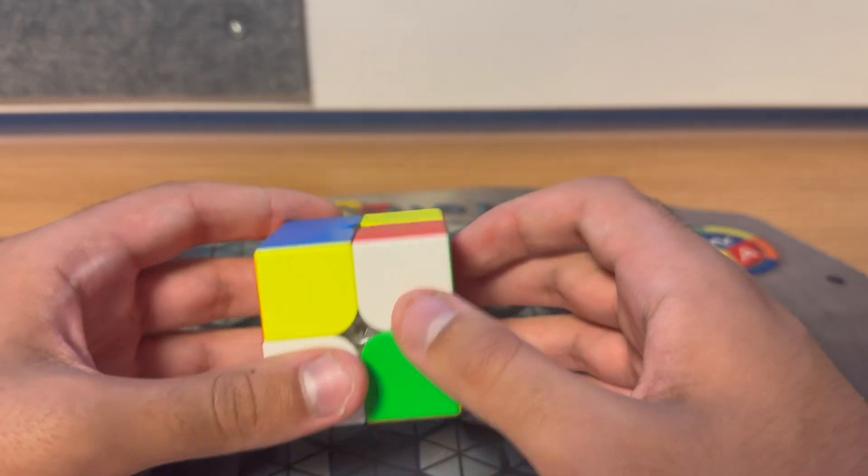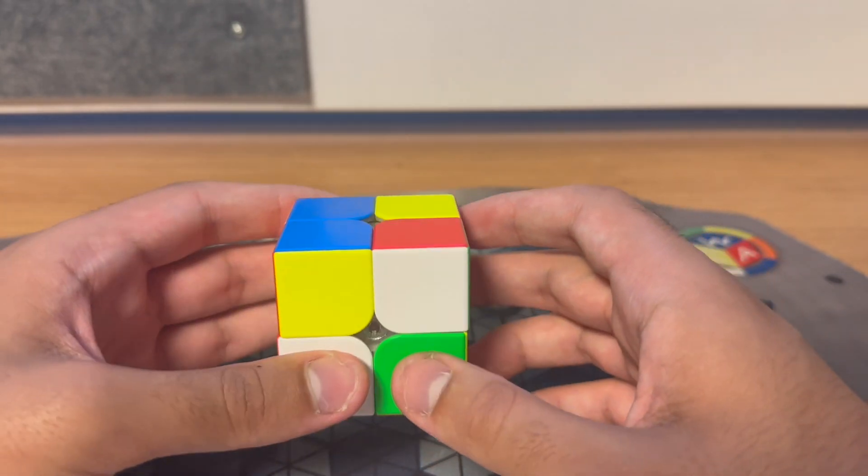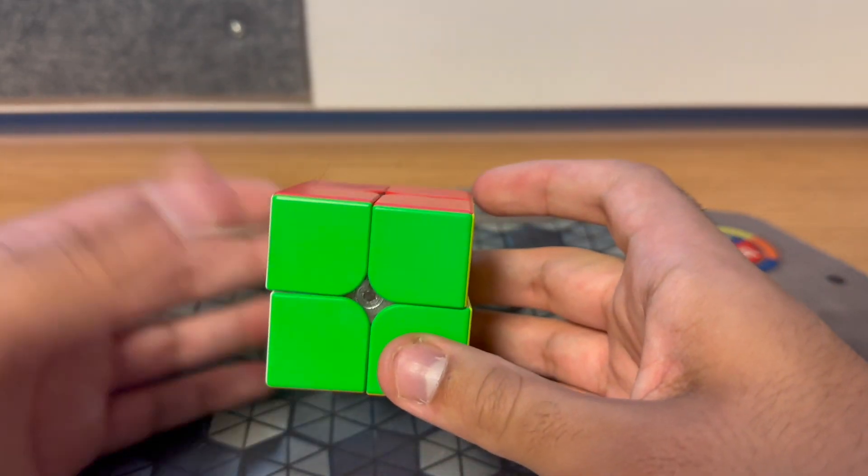But then what I ended up going with was the same eight-mover from a different angle, where basically you have this pre-made EG2LS on orange and the full solution is just doing U'R'U2 R2U'R'FU. And I think that's also OO.